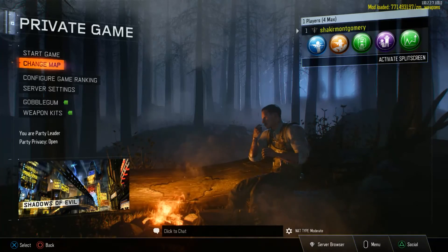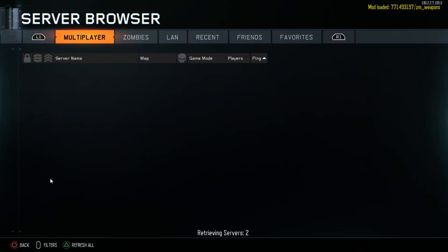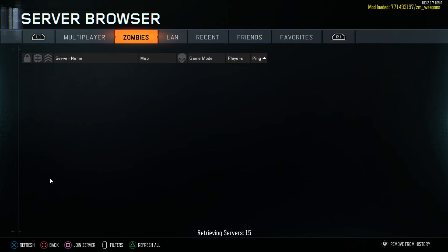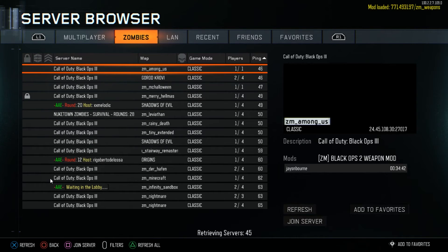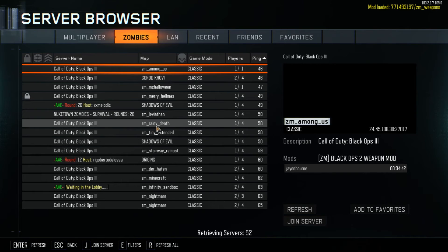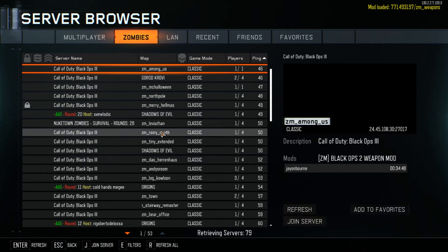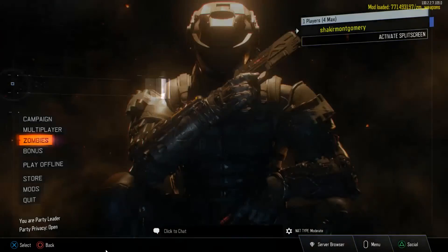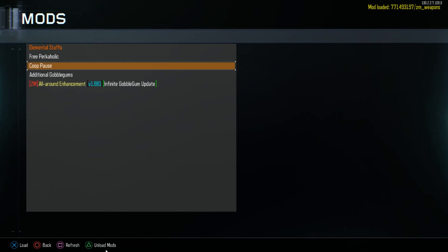Now, if you find yourself in a position where you are not seeing your subscriptions downloaded at the bottom, all you have to do is open up your server browser. Go to zombies, find somebody who has a map open that you have, and you just want to join that game. Once you join that game, it may kick you out, or it may have you spectate to the next round. But once you do that, all of your mods should pop up here if you haven't seen them already.